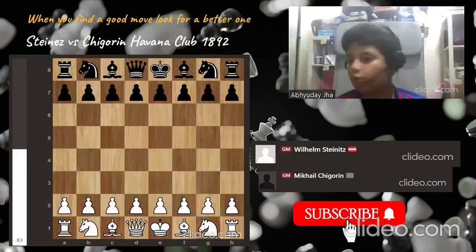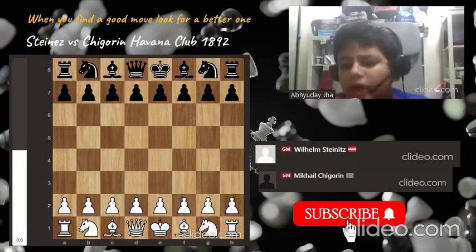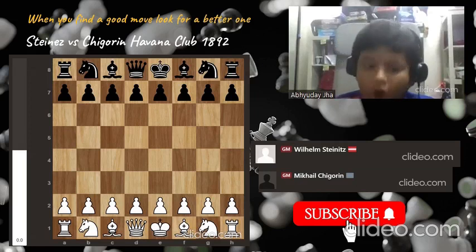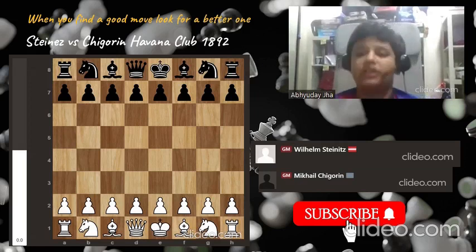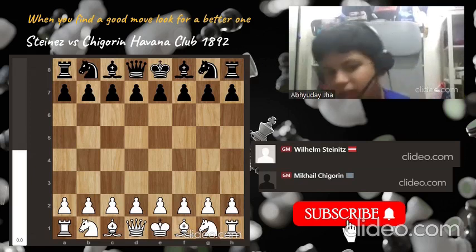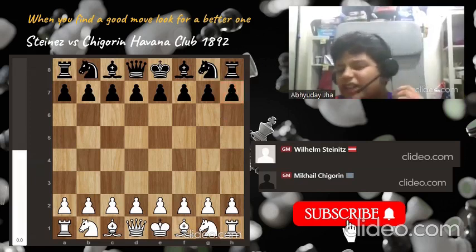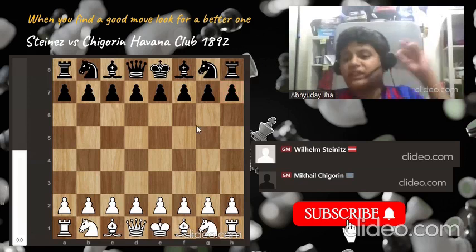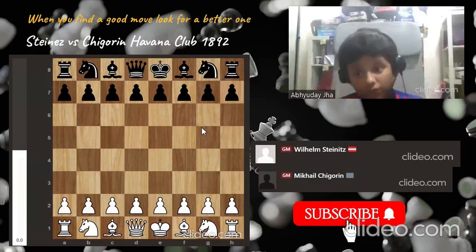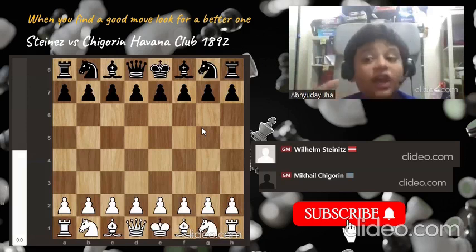Good morning or good afternoon, ladies and gentlemen, wherever in the world you are. Today we will be analyzing a world championship game of Wilhelm Steinitz versus Mikhail Chigorin. This was brought to me by my chess teachers and it's a fabulous game — you might have heard of it because of the brilliant rooks-at-seven sacrifice. Today we'll be covering every single move, and why? When we analyze previous world champions' games, we get better and understand their play style.